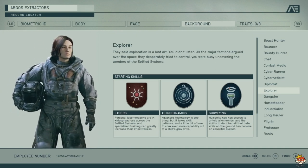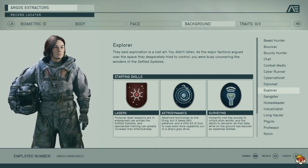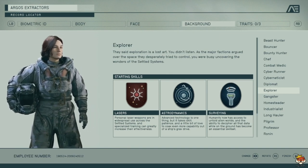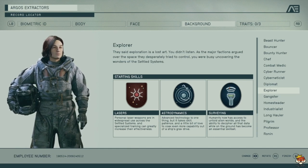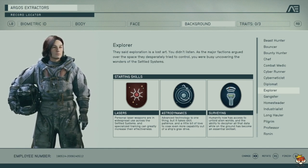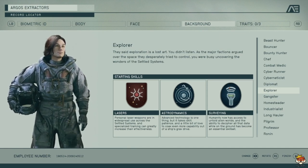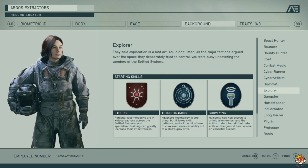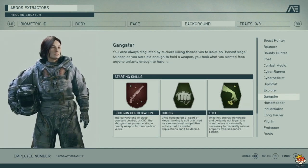Explorer gets Lasers, Astrodynamics, and Surveying. Lasers are good if you want laser weapons. Astrodynamics lets you travel further — it's pretty okay but you can get away without it if you just want to do longer jumps. Surveying is for exploring and scouting resources — not a bad pick for that.